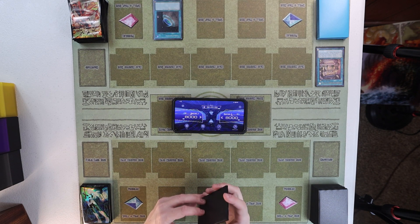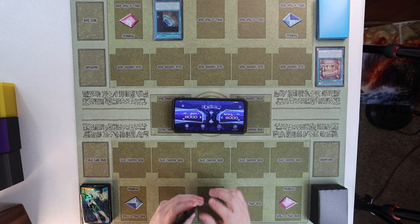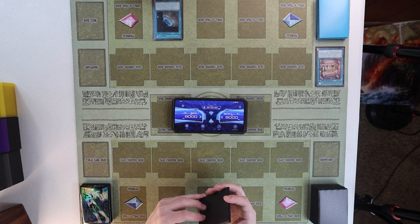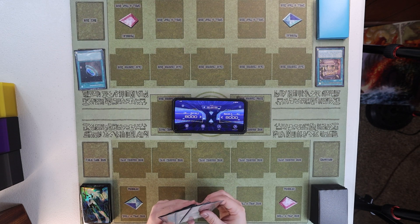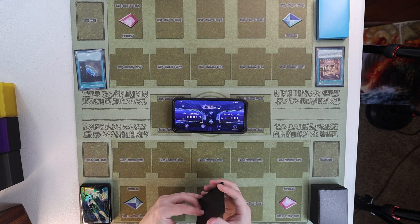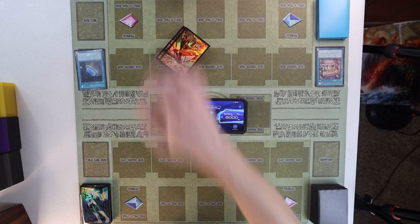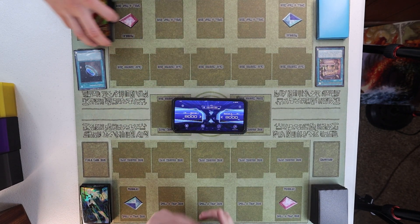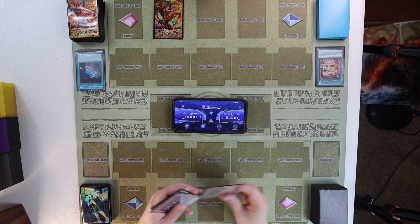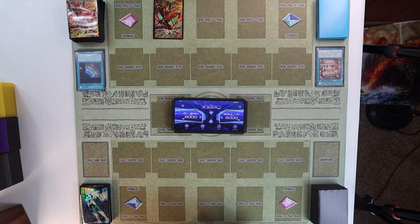I suppose I will activate a Terraforming, getting my collector's rare version of the field spell. I'll set one — I wonder what that is — and I'll pass turn.